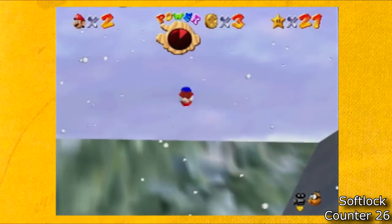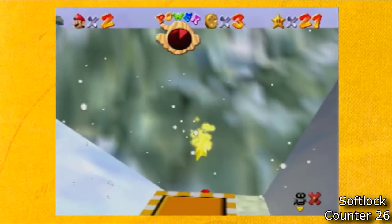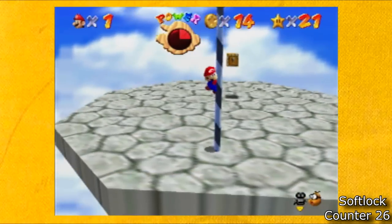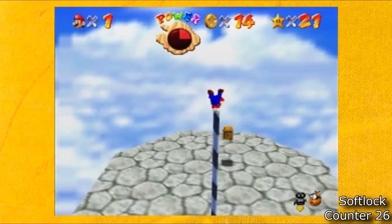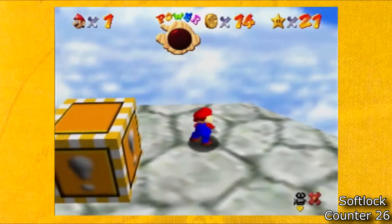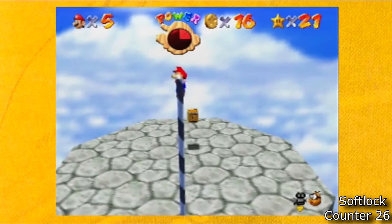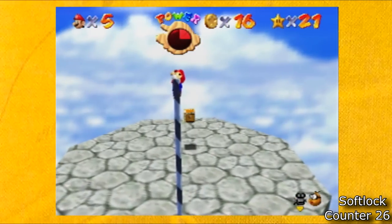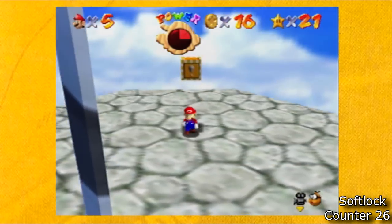Snowman's Land has a starbox too, which I'm pretty sure could be softlocked with more advanced techniques. Rainbow Ride also has a box, but there's no real easy way to do it. You'd think that you could use the pole, but if you jump off the top of the pole it doesn't let you ground pound, and if you jump off the side of the pole it doesn't give you enough height to take any damage. I do think this one would be possible though with more advanced HALP techniques.